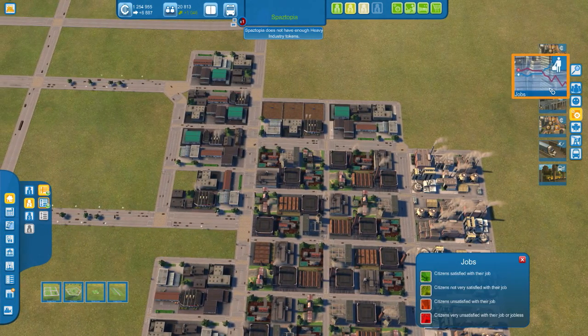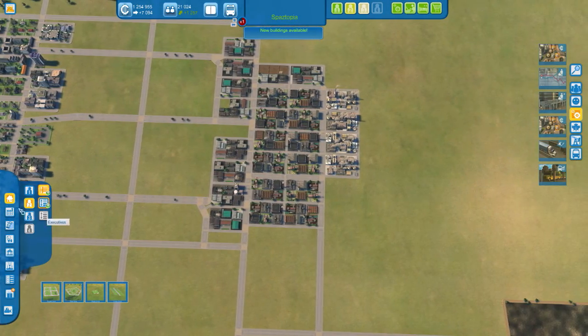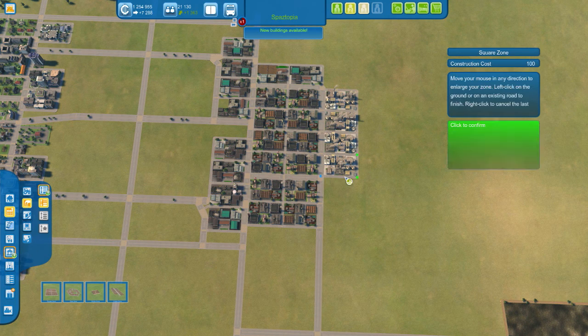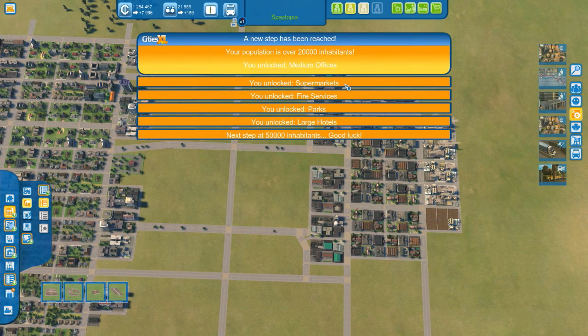That's all going in fine. No vacant jobs — yeah, big shortage. I think I'm gonna build some more manufacturing then, some more heavy industry, just to provide some extra. Medium offices, supermarkets, fire services, parks, large hotels — awesome. Pretty much what I thought would happen.